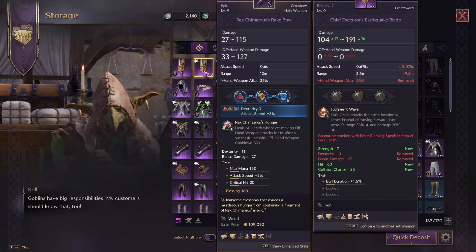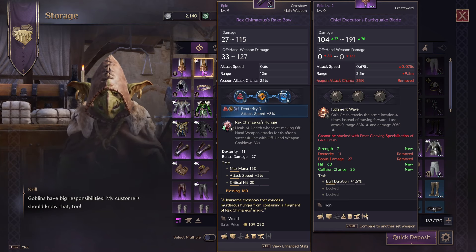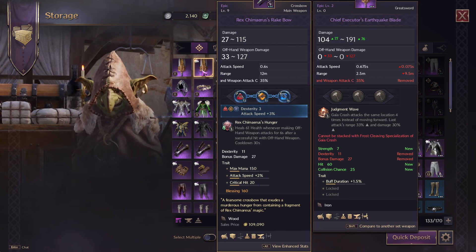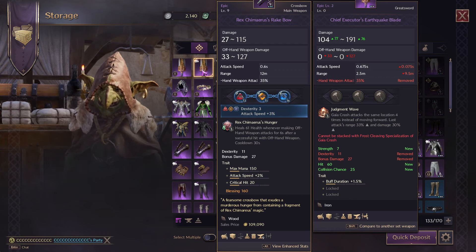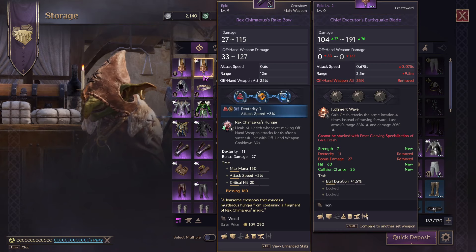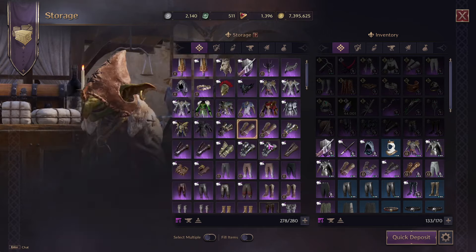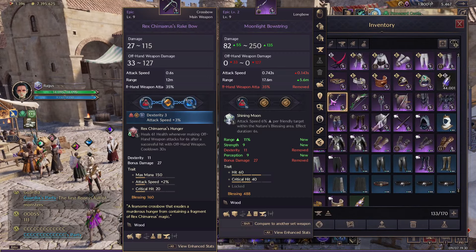For example, let's go into my storage. This item has buff duration — let's say it's the beginning of the game where all the traits are costing two to three thousand lucent a piece. You can re-roll that into something easier to obtain. If you get an item with collision chance, those are really bad traits, but you can re-roll it to something nicer. That's the best way to get something better that you want.